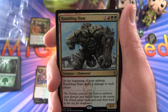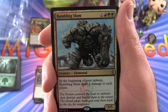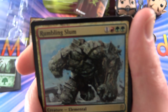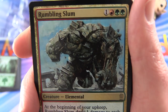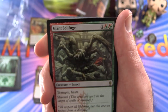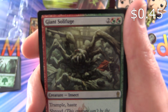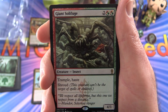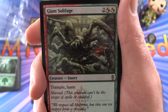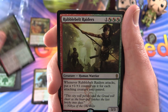Next we have a Rumbling Slum — Creature Elemental, 5/5 for four mana. At the beginning of your upkeep, Rumbling Slum deals one damage to each player. Look at that massive dude — big rocky fellow, lots of armour there. Next we have a Giant Solifuge — Creature Insect, 4/1 for four mana with Trample and Haste. It has Shroud, so this creature can't be the target of spells or abilities. Looks like a dirty big spider to me.